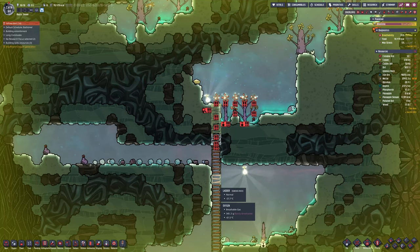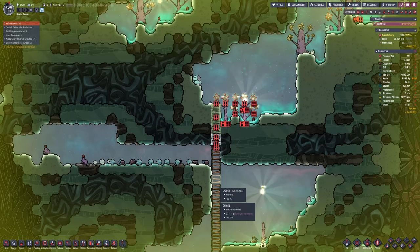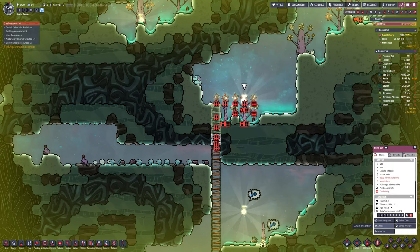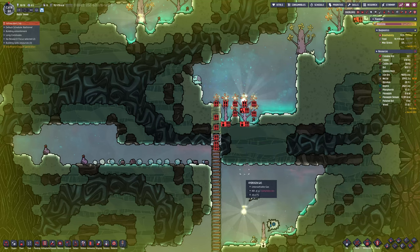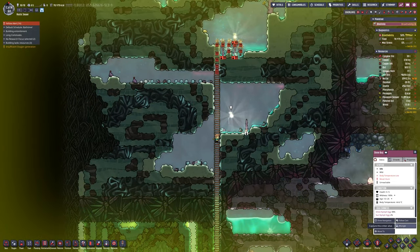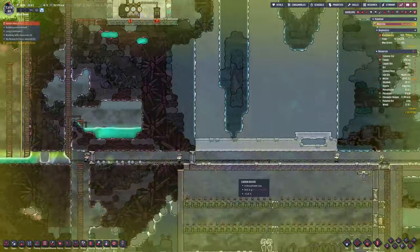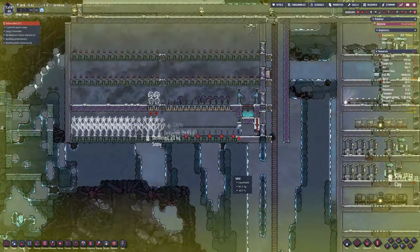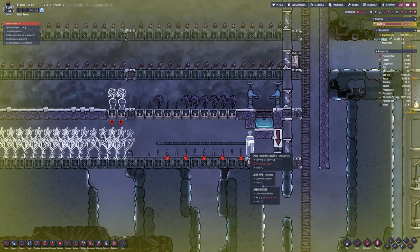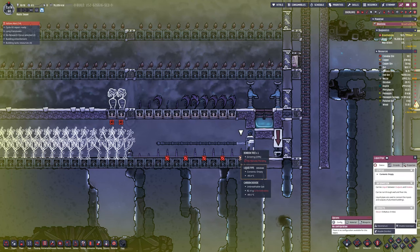If he has to suffocate, to be honest, him dying and then letting that duplicant slot be replaced with a better duplicant who actually moves at decent speed would actually be beneficial, because our 12 duplicants need to be pretty decent. It's not capped at 12 — I can go above that, but I have to have at least 12. If nobody minds, I'll probably try to get to 20, because there is an achievement for 20 or 22.